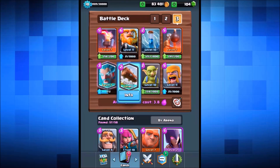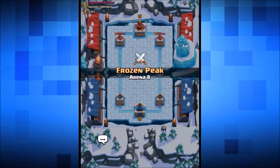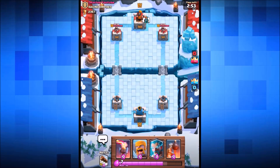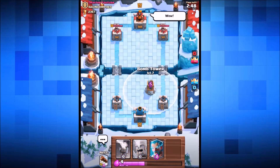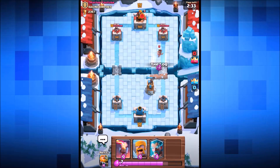Let's get into this live attack. We're going in with the log - the poo stick, it looks like a poo stick with spikes on it! We're in the brand new Frozen Peak arena. We're going up against a YouTuber - Z Master! We're gonna drop down that bomb tower and see what we can do. He's got a princess, let's log her!